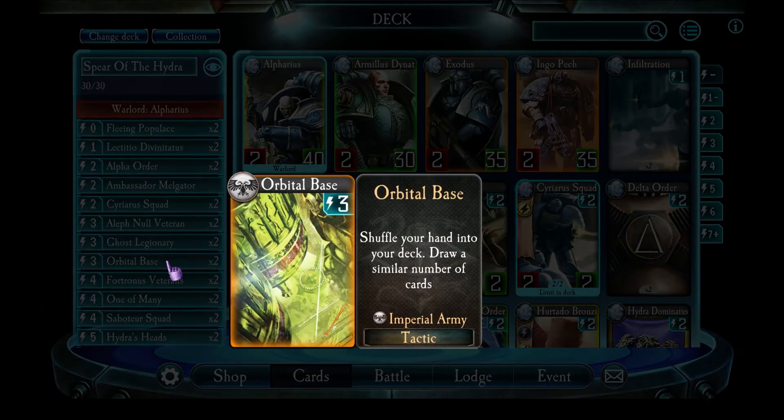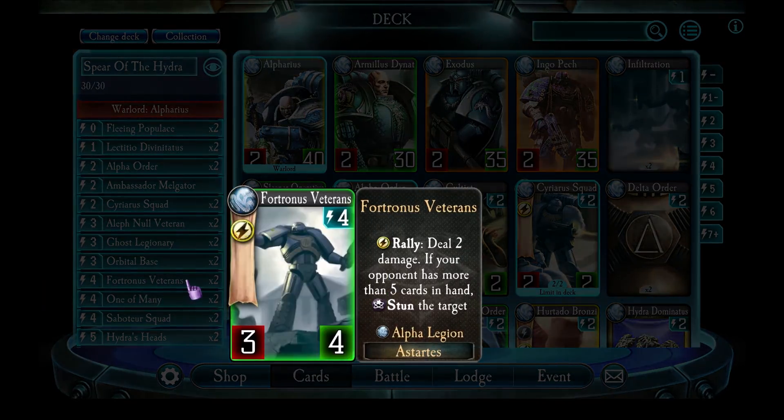Fortuner's Veterans — these guys also synchronize well if you're filling up the enemy hand. When the enemy has six or more cards in their hand and you drop Fortuner's Veterans, they will stun one target on the field as well as doing two damage. That's a great effect. Most of the time with this deck you've filled up the enemy hand enough that you'll be able to benefit from their ability.